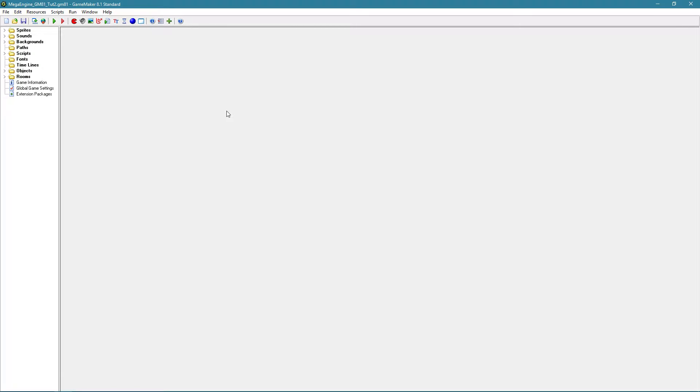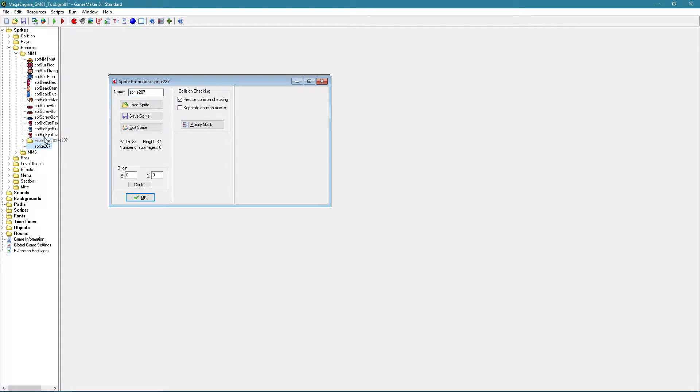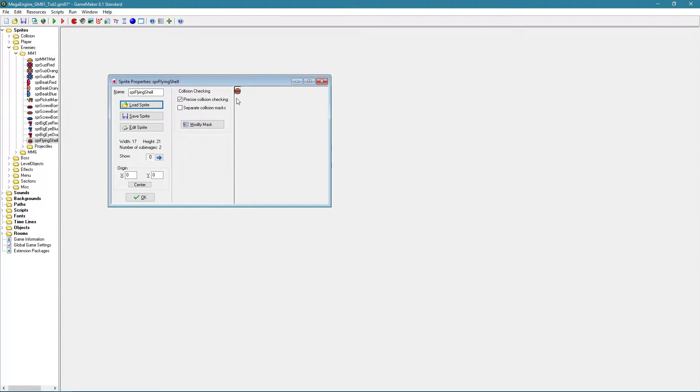Hello everyone, welcome to the second part of my Mega Ancient tutorial. This part I'm going to tell you guys how to implement enemies. So of course we need to add a sprite first. It's a Mega Man 1 enemy — the flying shell. This is the enemy we're going to implement today.